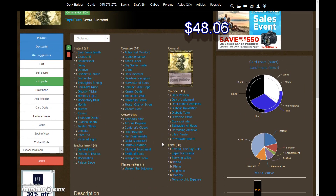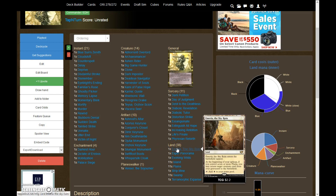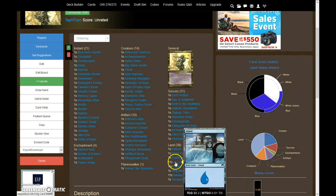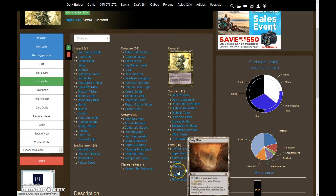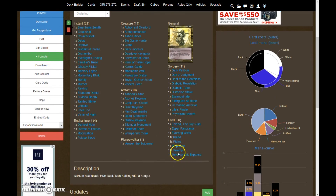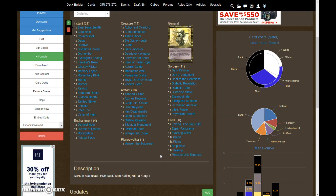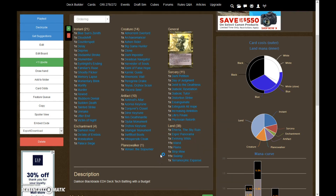I'll start off with the land base. As we've said numerous times in our other Battling with a Budget installments, the easiest way to slim down the cost of your deck is with the mana base. This mana base was pretty basic: we have an Adarkar Wastes, Esper Panorama, Evolving Wilds, 11 Islands, 11 Plains, a Strip Mine included for free, 11 Swamps, and a Terramorphic Expanse. We included three really cheap filter lands, and Esper Panorama, Evolving Wilds, and Terramorphic Expanse will help you get your third or second color for relatively cheap.